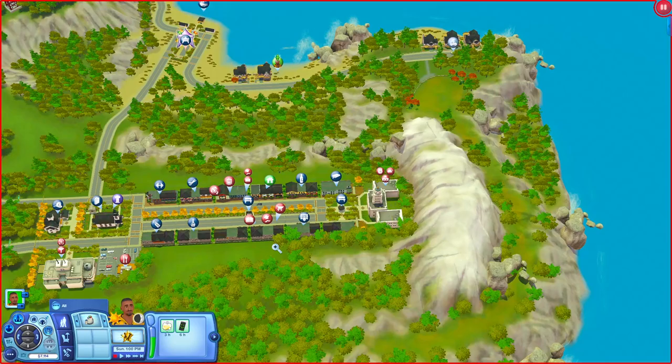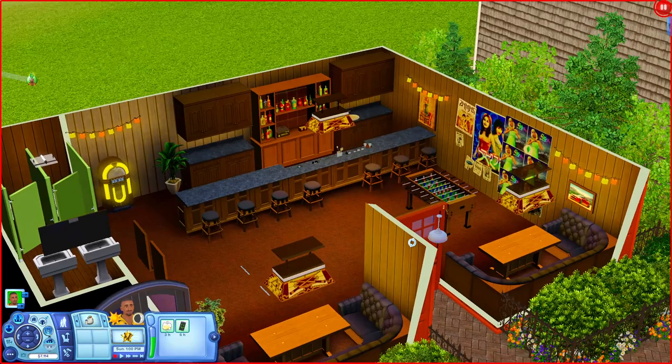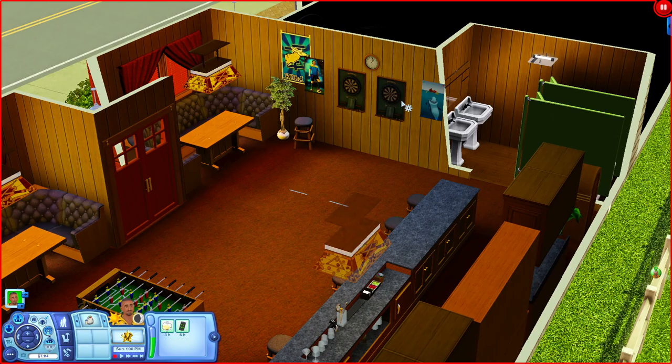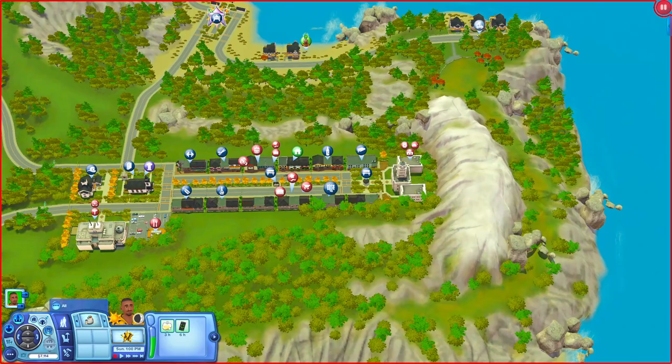Over here is the Main Street Dive - this is a bar. When you come in you have little booths by the front door, a foosball table, and then a really nice bar area. I love the color scheme in here. You also have dartboards, a bathroom in the corner, and a jukebox in the other corner - a lot of stuff to do on this lot.